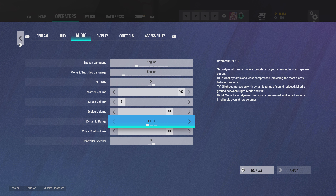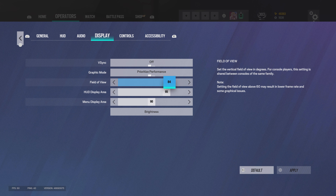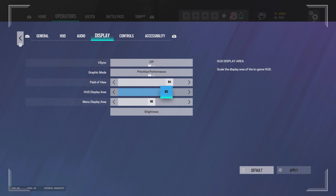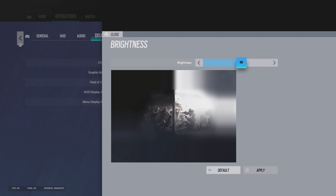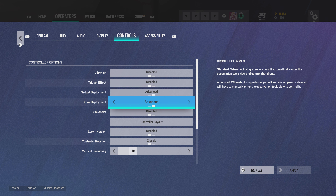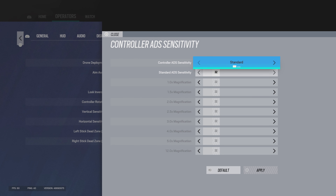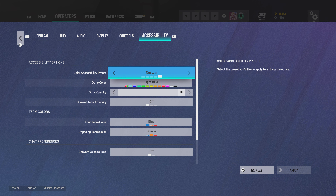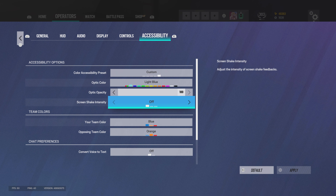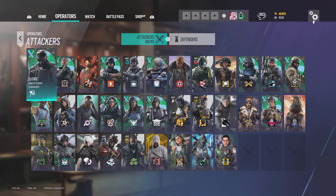For display: performance mode, 84 field of view — it's the smoothest without bugs you'd get at 90. HUD display area at 95, menu display area at 90, brightness at 58. For controls: disabled, disabled, advanced, advanced, disabled, disabled, classic, 20, 40, 10, 10. Controller ADS set to 32, standard aim hold, accessibility at light blue, screen shake off, blue and orange color settings. That's all my settings.